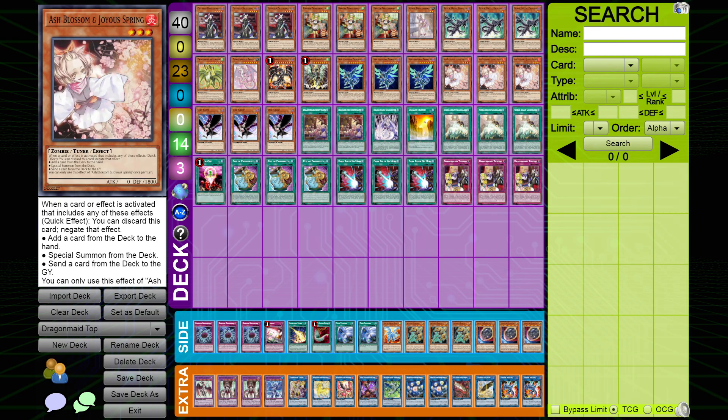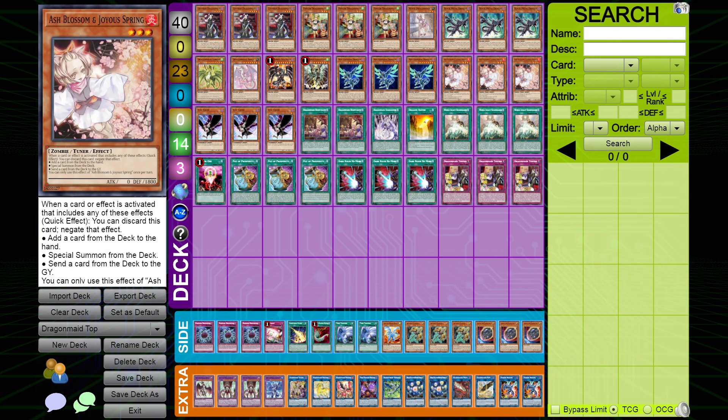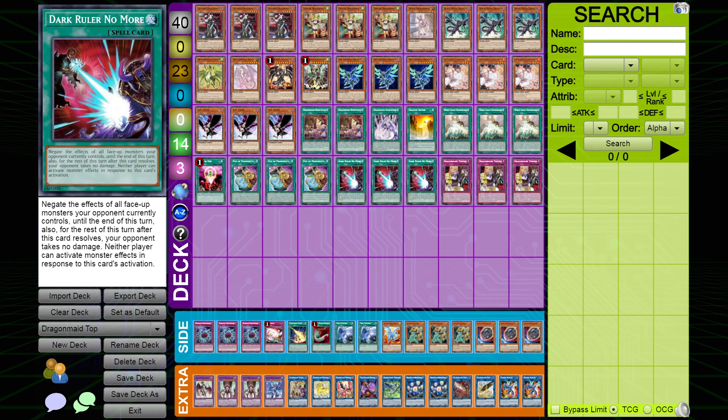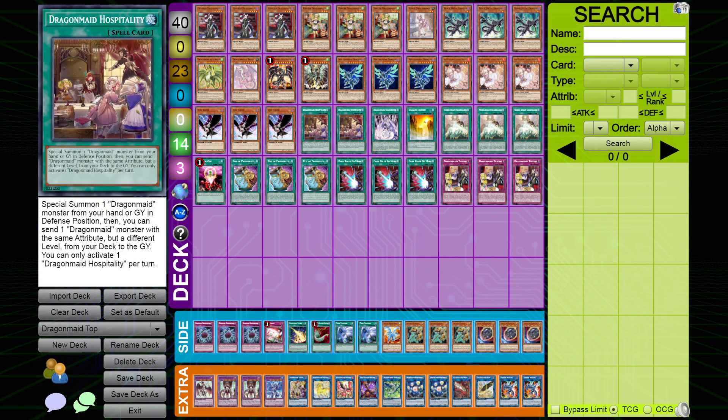For hand traps I played three Ash, three DD Crow — only six total. I think the format is explosive but nowhere near as do-or-die combo-heavy as it was a couple of formats ago, so you can afford to play six hand traps and then a really good board answer like Dark Ruler No More or, preferably, Droplet — but money's tight.